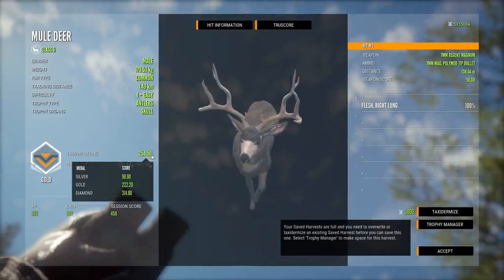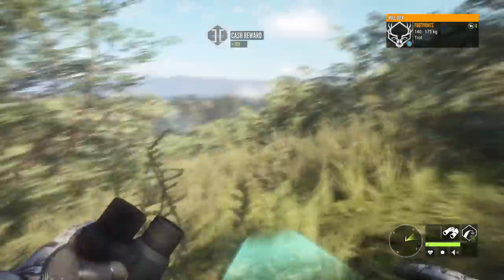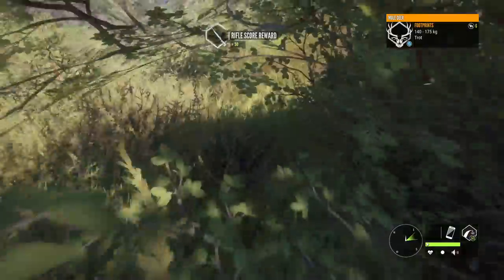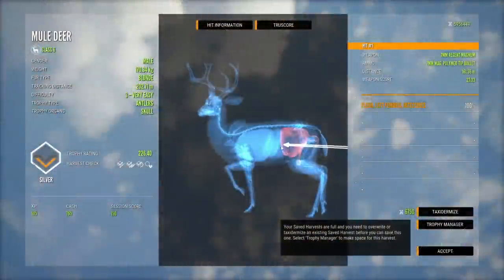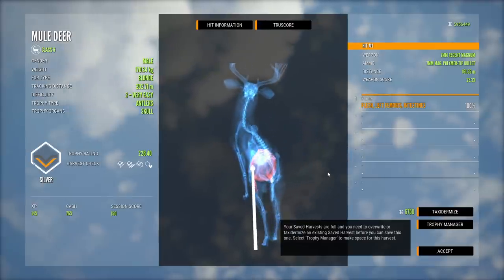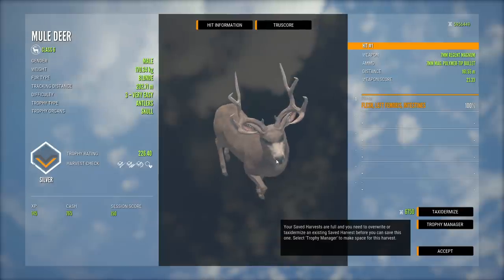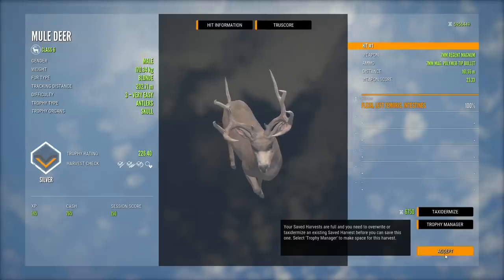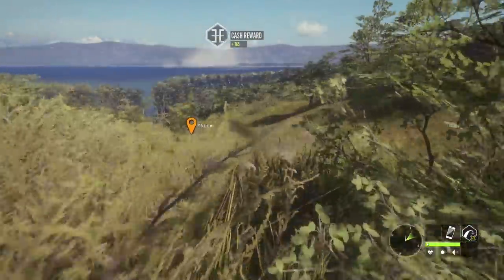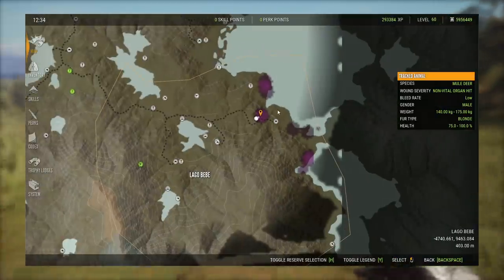Then I saw the blood — it's somewhere right back behind us. It was a non-vital hit so he won't go too far. We actually did have the height on that shot, just about right, but a little too far back. I don't know that I've seen a level 3 mule deer with this rack, and he would have made gold — he's 4 above the requirement. But of course the intestine shot kind of nullifies that. So all kinds of interesting things so far as far as mule deer go.